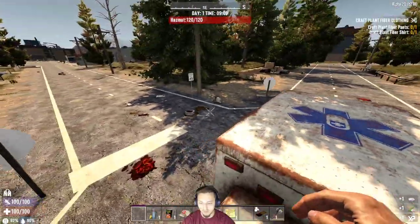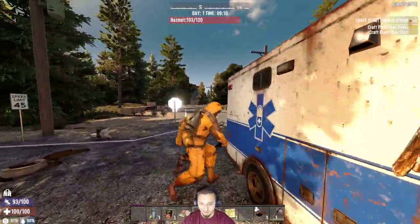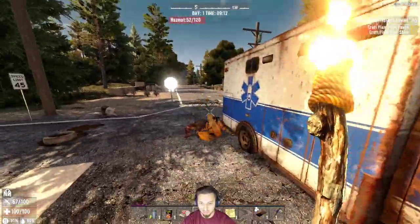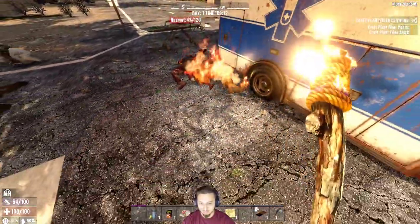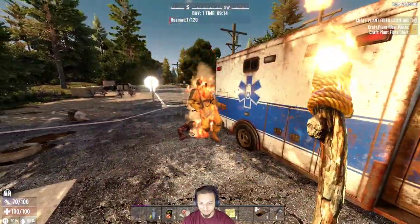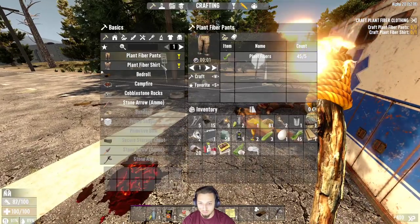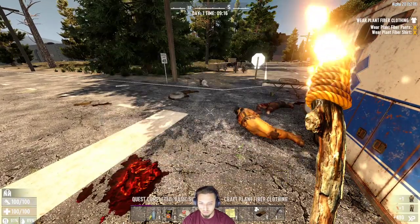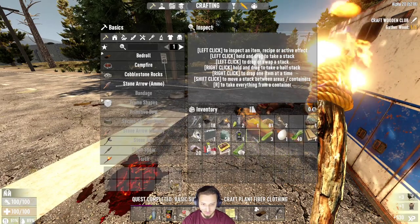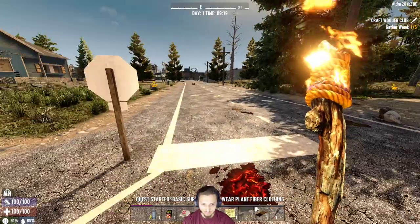Look at this guy — a Hazmat zombie! This guy looks nice, I haven't seen him yet. He's got some nice skin. Looks like this guy just came out of Rust. Hazmat doesn't protect you from the fire, my friend. Oh yeah, there he goes. Plant fiber shirt and pants — throw these on. Scrap this stuff down. I'm going to try to keep inventory a little bit tidy, get rid of all the stuff we really don't need.